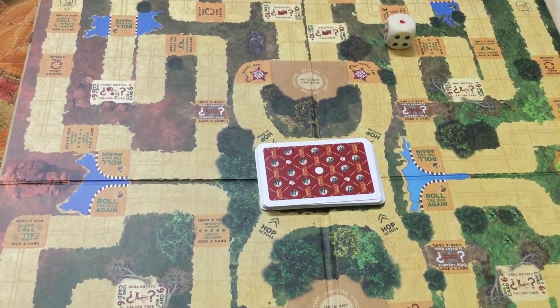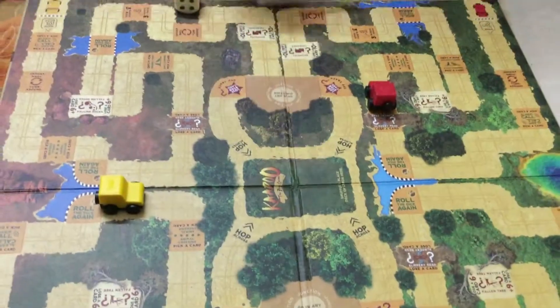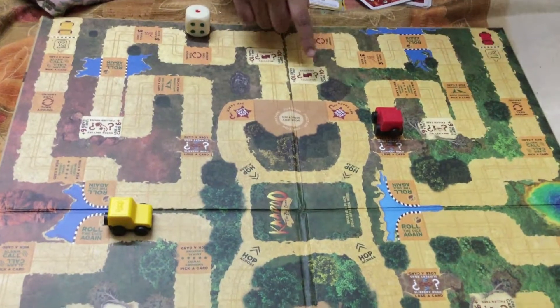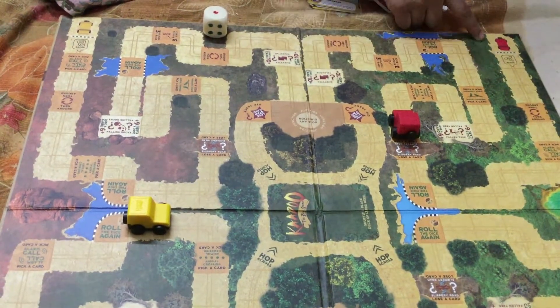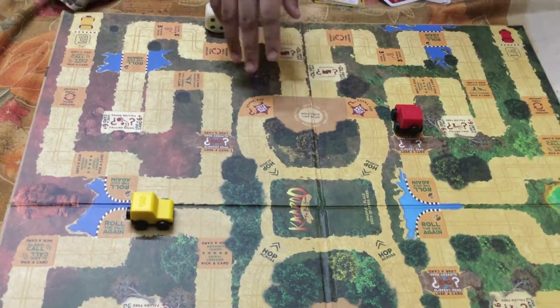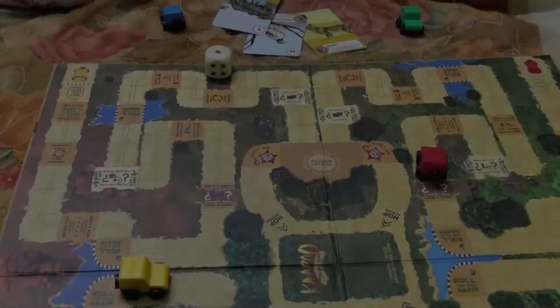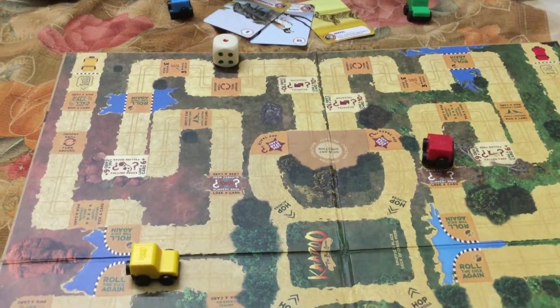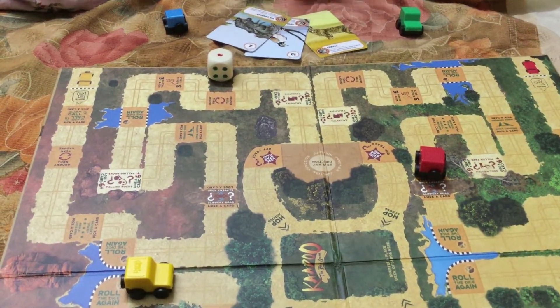We will play until all of the cards are done. When all the cards are done, the players have to exit from the nearest exit. Whoever exits first gets 20 points, the second player gets 10 points, and the third gets 5 points. Finally, we have to count the scores plus the exit points, and whoever gets the most score wins.